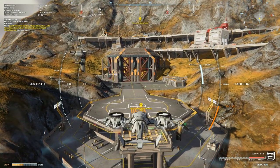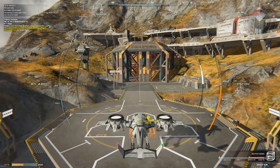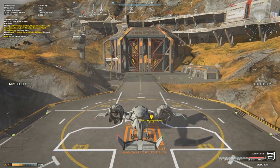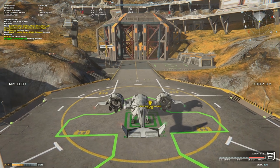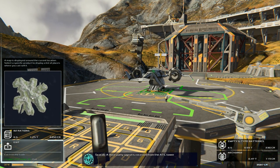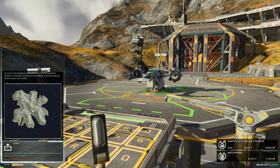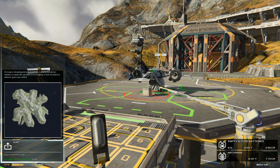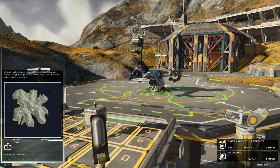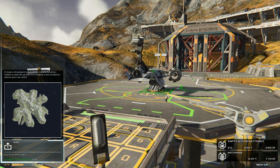A heavier payload will make the VTOL far more difficult to fly — to the point where some payloads will completely overdrive the engines. I'm just going to try and not mess up this landing. Brake, brake, brake — there we go. I'll just sell off the rations which will complete this mission. Alright, that's unloaded. Now as soon as the unloading is complete we're going to pick up a new cargo and we'll probably need to grab some fuel while we're here as well.